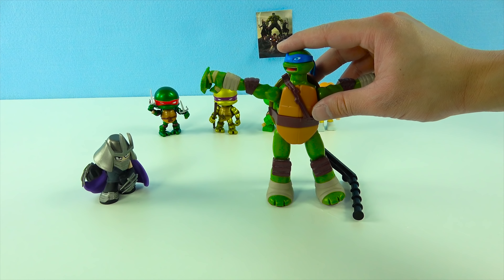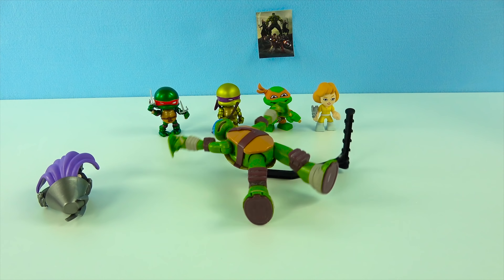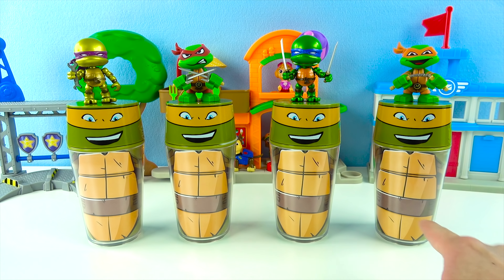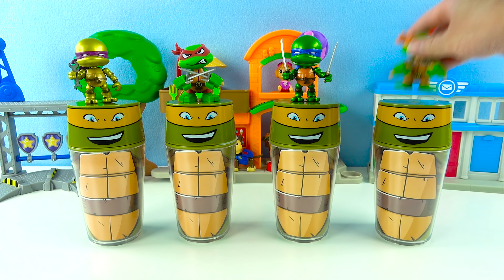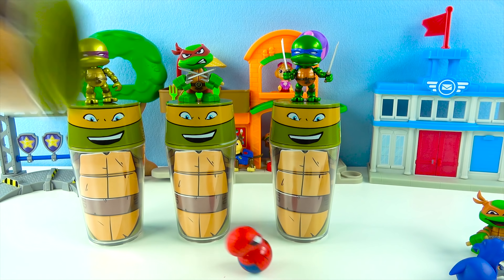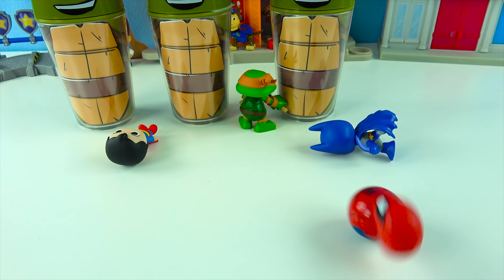We got a bunch of toys, but wait — you guys hear that? It's Shredder! It's Shredder and Bebop and Rocksteady. Oh no, what are we going to do? Time for Leonardo to go into action — he's going to use his somersault kick to beat down the evil Shredder. Let's wind him up. Awesome. But the evil Shredder is still there. Let's go, Leo — ninja kick time! Perfect, he got Bebop. Time to take down Shredder. Good job, Leo! Now Leo's going to celebrate by doing the turtle breakdance.